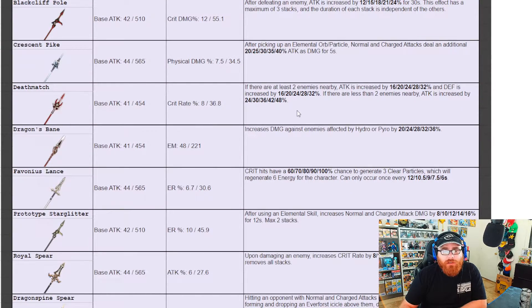You could run Deathmatch. With two enemies nearby, attack and defense are both increased by up to 32% at max refinement. With fewer than two enemies nearby, attack is increased by up to 48% depending on refinement level. I think this might be her best bet because you are getting a defense increase with two enemies nearby, though those enemies do have to be nearby, so it's a bit tricky.